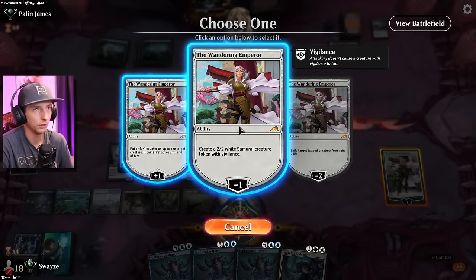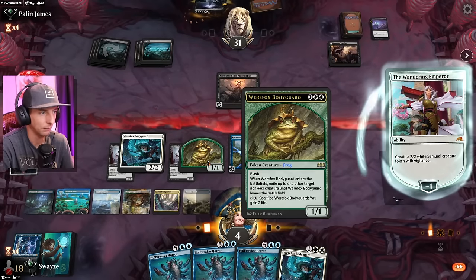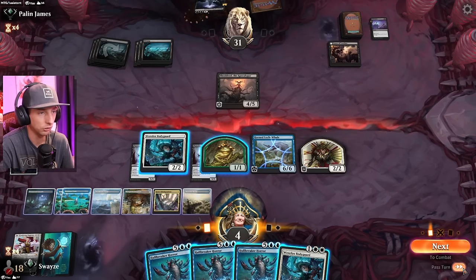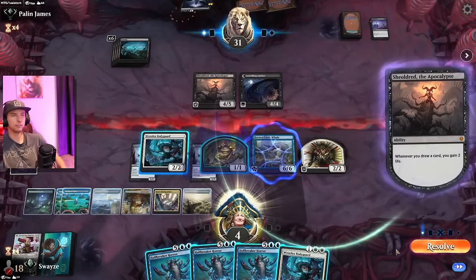I guess getting a token here is not the worst idea because — hear me out — if they play a Shieldred's Edict, I'll be forced to sac this. And now I can choose to sac this instead. So there's options there. I also have options as my Flash Creatures go too. There's really no reason not to pass the turn here, I don't think.